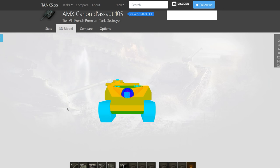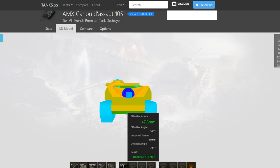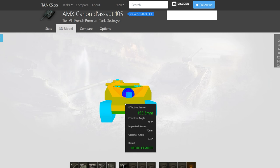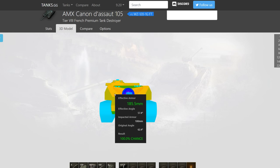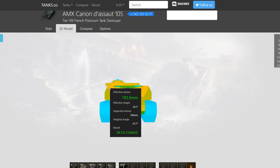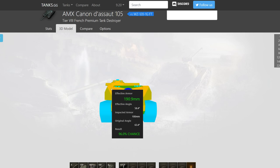As always, we're going to start looking into the armor. We get an 80mm lower plate with a 30mm slip on the bottom — obviously not very good. We get a 70mm upper plate angled at around 60 degrees, giving you around 550 armor. Again, not very good.